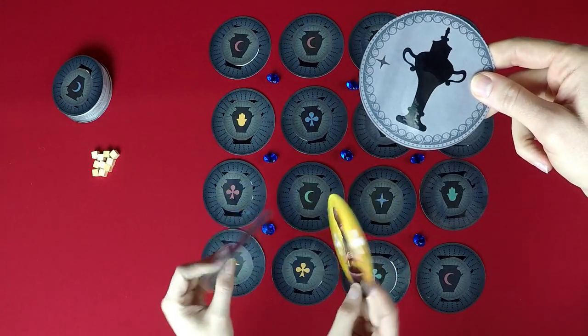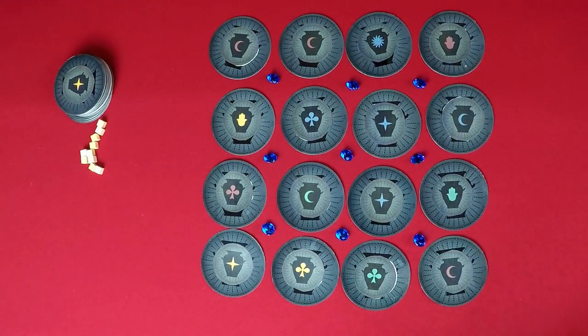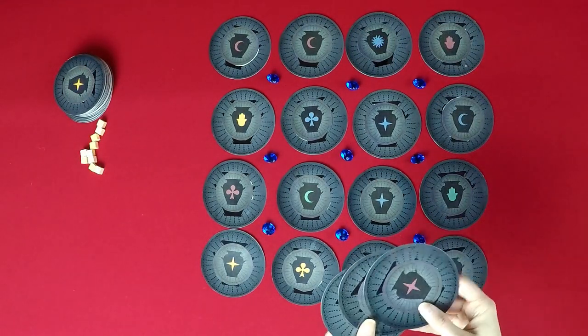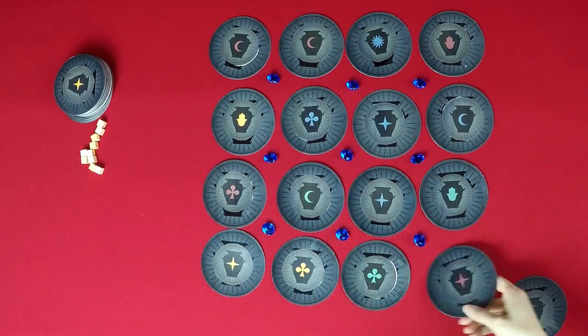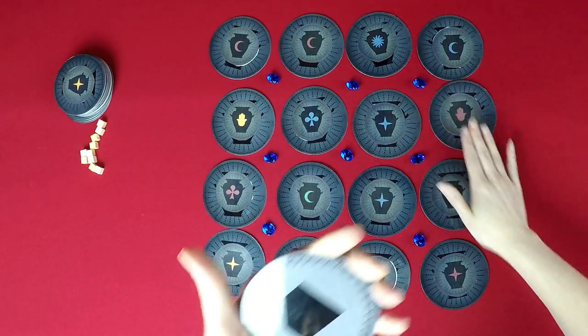Things happen if you glimpse at certain special cards, but we'll get to that later. After glimpsing, you can take one action. Your options are: swap a card with one from your hand, switch two adjacent cards, or play a special card from your hand.